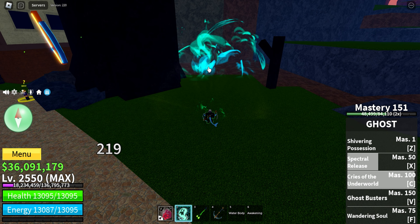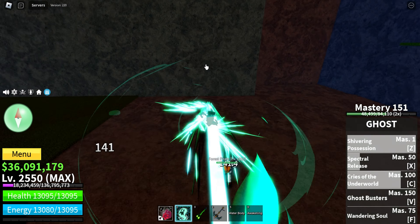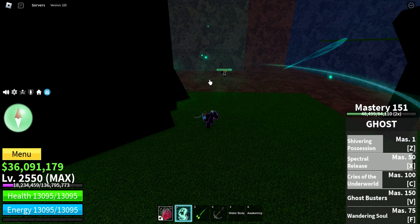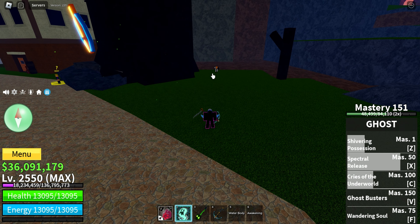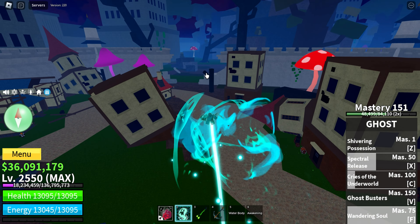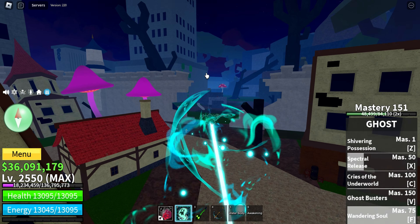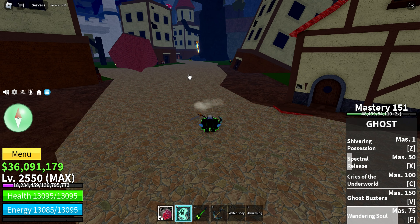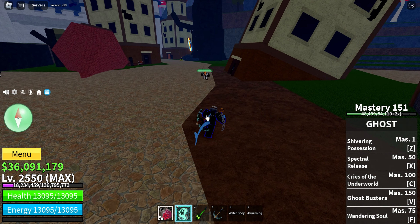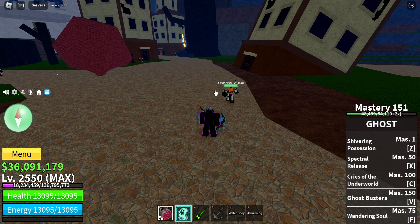I think these actually do do a lot of damage. Let's use some of these again — Spectral Release. These look amazing. Wandering Soul, which is like the flight ability. And don't forget that you get a resurrection with this. So if you don't use Buddha for M1 spam and you don't use a fruit in PvP, you can just pop this on and get a free resurrection.